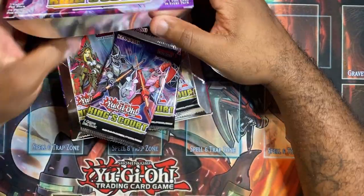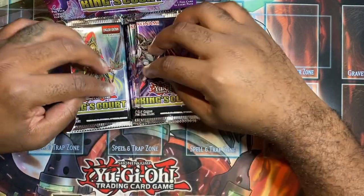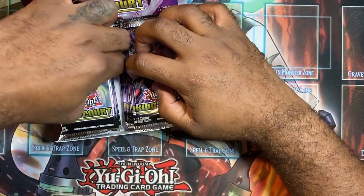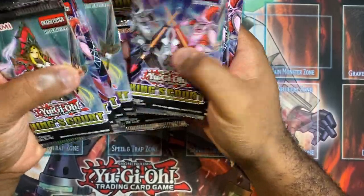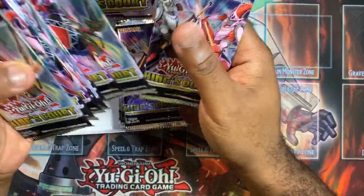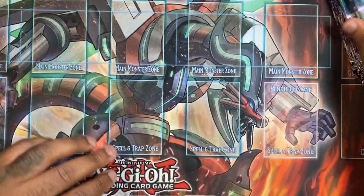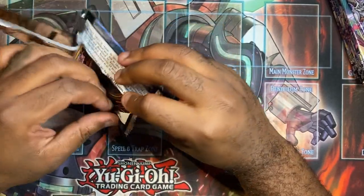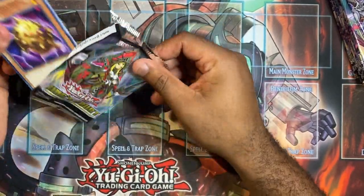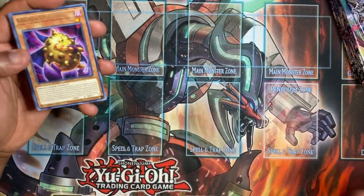Let me pop this thing open. I like how the packs have different art on all of them. Let me count — one, two, three, four, five, six, seven, eight, nine, ten, eleven, twelve — yep. Alright guys, I'm just gonna open this thing up. Like I said, I'm hoping to get the Rotor or the collector rare.